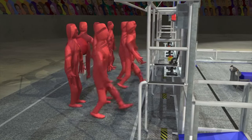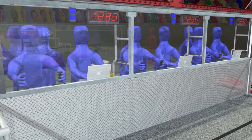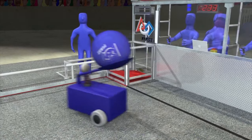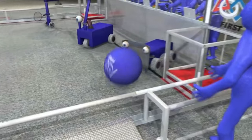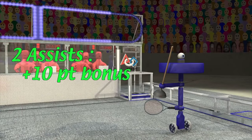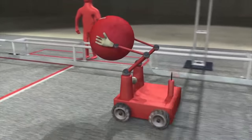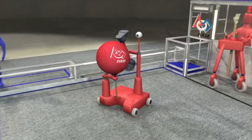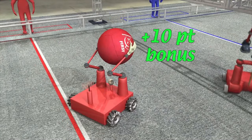At the end of the autonomous period, human drivers step forward to take the controls. As the tele-operated period starts, teams command their robots to score as quickly as possible. A scoring cycle starts as a human player transfers a ball onto the field. Robots can just take the ball and run directly to the other end of the field to earn the basic goal score. But receiving assistance from your partners in moving the ball down the field will add bonus points. Alliances that use all three robots to assist the ball through all three zones will earn the most points. Throwing the ball over the truss on the way to a score will add a ten-point bonus, and having your alliance partner catch the toss will add another ten points.